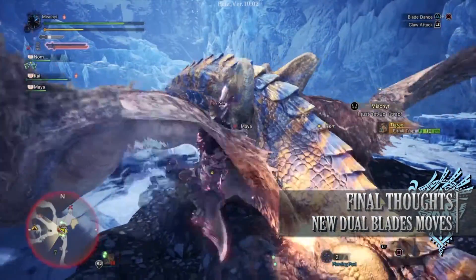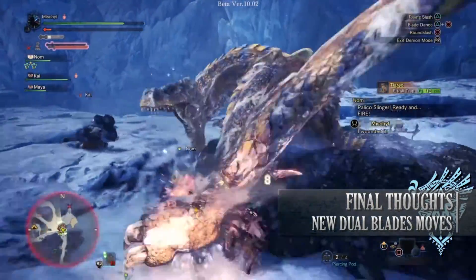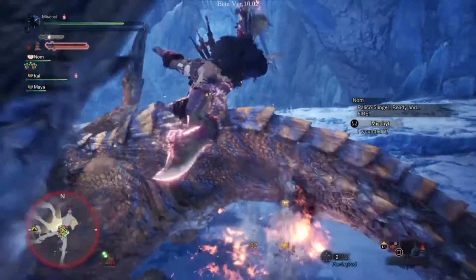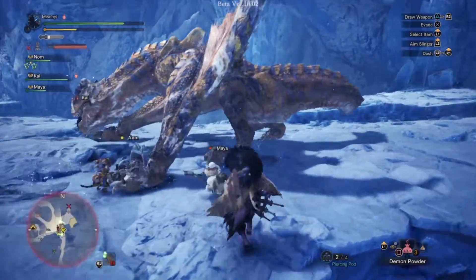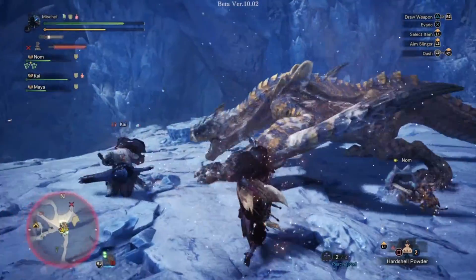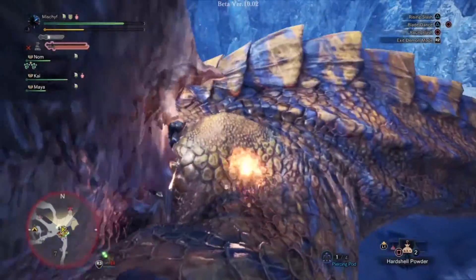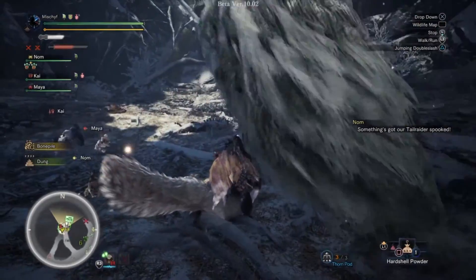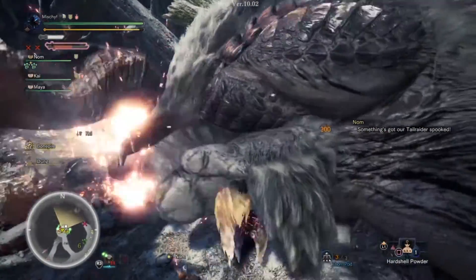Overall, the Dual Blades have been given a lot more manoeuvrability options. At the time of this video I'm not 100% sure if using the combo that utilises the Special Claw Attack and Spinning Rising Slash is more effective than doing combos that involve the blade dance, but they definitely allow you to keep up with a monster. The combos that do utilise the blade dance normally lock your hunter in place until the combo is finished, but with this new one you should be able to keep up with a monster even when it's moving about. On top of that, the Evade Shot allows for extra survivability — all in all, these changes have improved the Dual Blades.